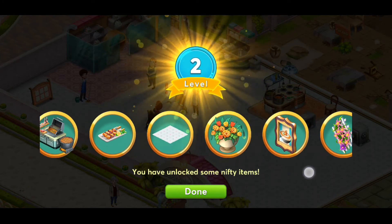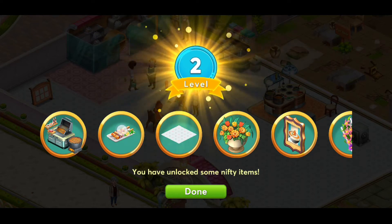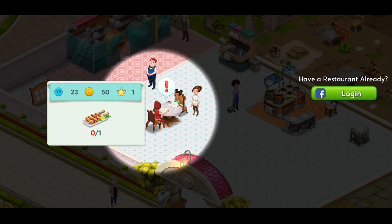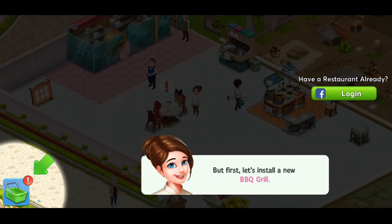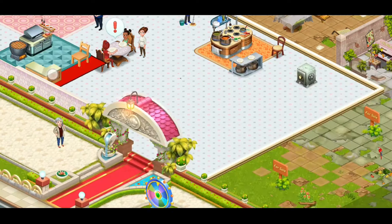Oh, we get paintings and carpet. And kebabs! Oh what is that? I want a grill! We got kebabs! Look, we have new customers. Tap to view their order. Kebabs! Serve them one of our best barbecue dishes. Let's install the new grill. We might need that actually. Who makes barbecue in soup bowls?